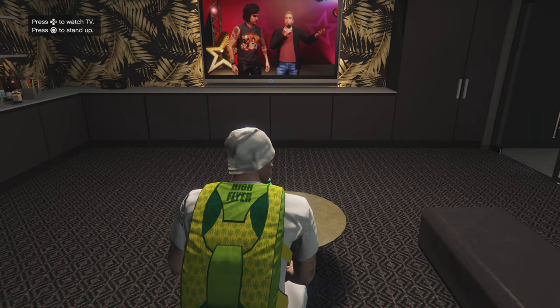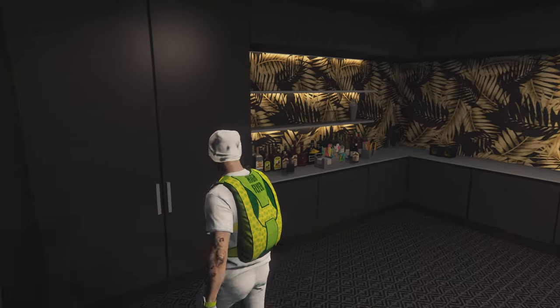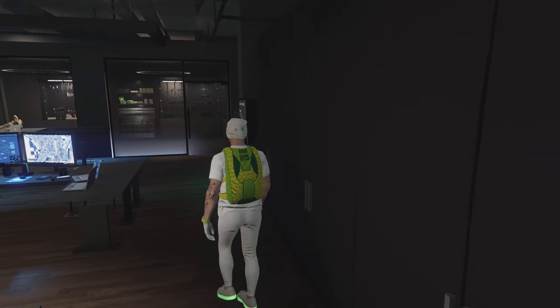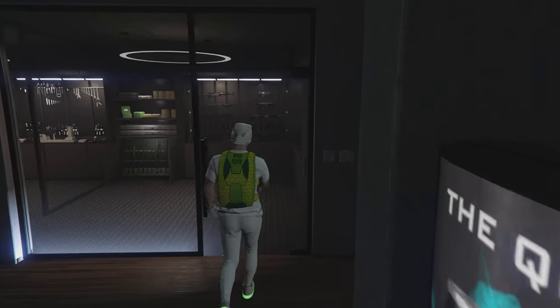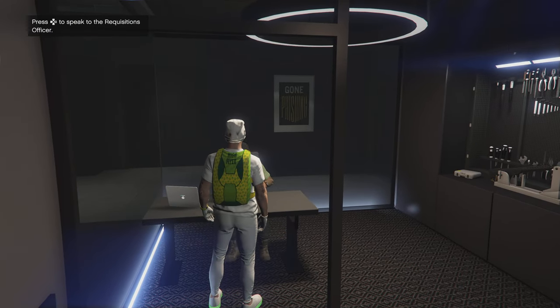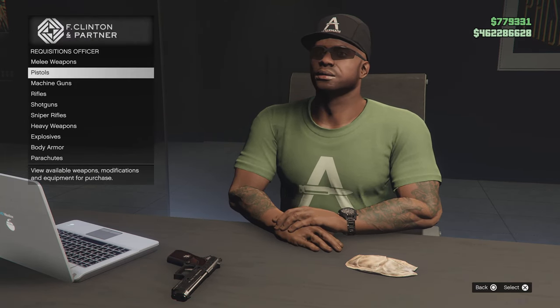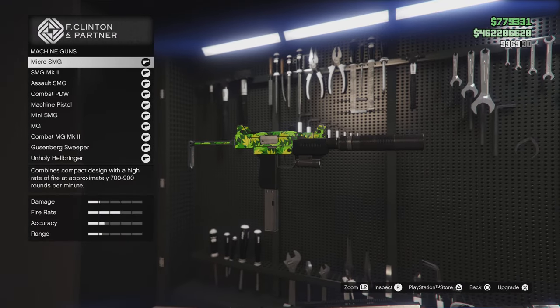Hey, Dogman X here, welcome back. So today I got a question — I love this show by the way — in the community post about the SMG and the folded stock on the gun, and if there was a way to remove it. Mine I have currently removed, but what we're gonna do is a whole walkthrough of this thing. You can do this in ammunition, you can do it anywhere — I'm doing it here in my agency.